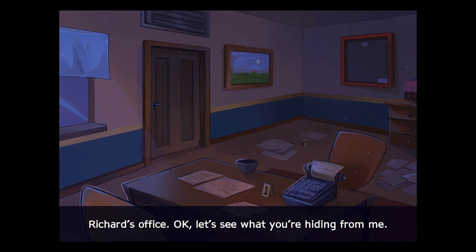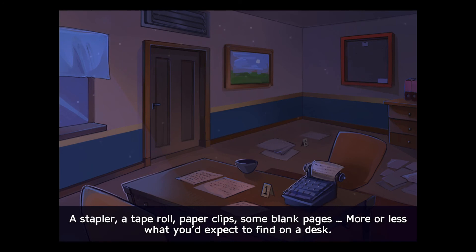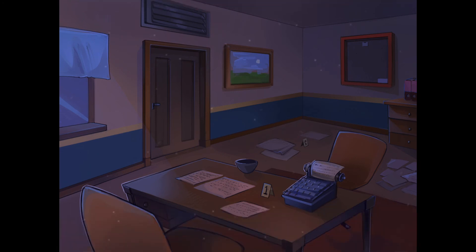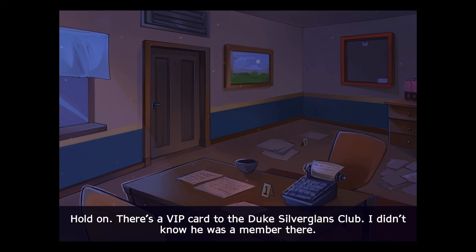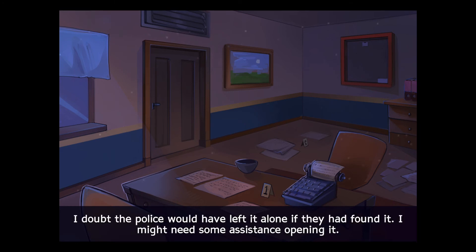Richard's office. Let's see what you're hiding from me. A stapler. A tape roll. Paper clips. And some blank pages. More or less what you'd expect to find on a desk. Nothing here that tells me what happened to him. Richard's note board. Nothing of interest there. Hold on. There's a VIP card to the Duke Silverglons Club. I didn't know he was a member there. Isn't that a bit too expensive and exclusive for him? I just noticed that the painting is a bit crooked. There's a safe hidden behind it. I doubt the police would have left it alone if they had found it, but I might need some assistance opening it.